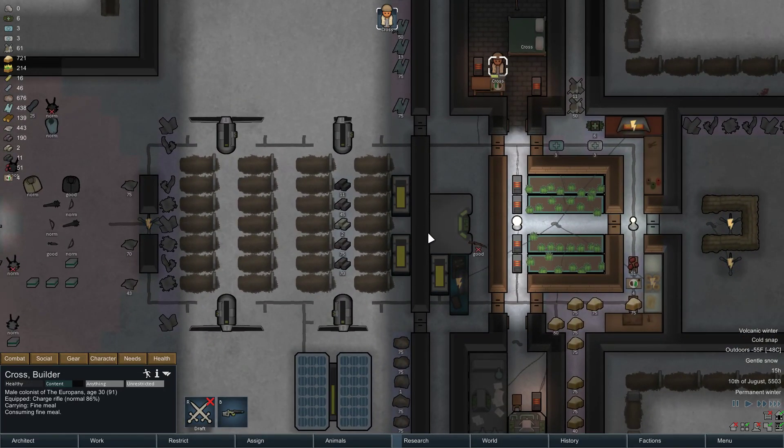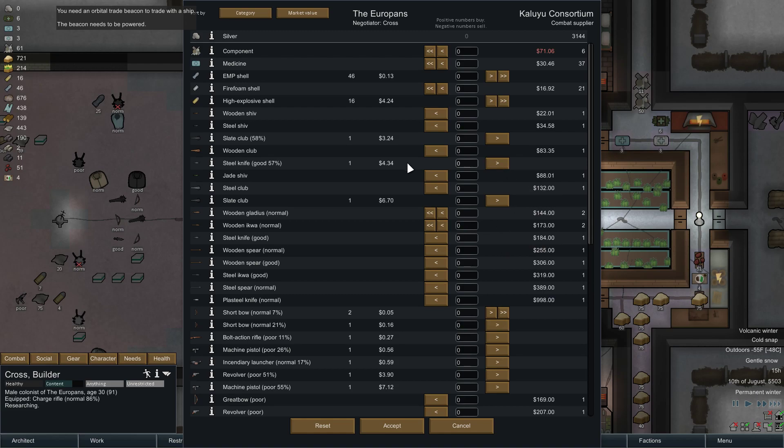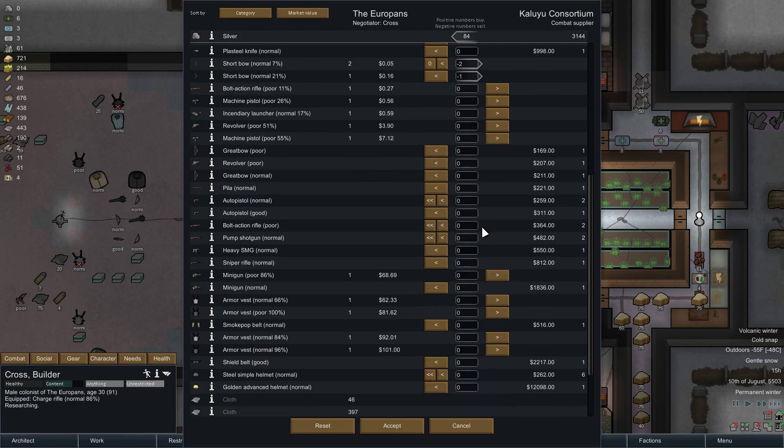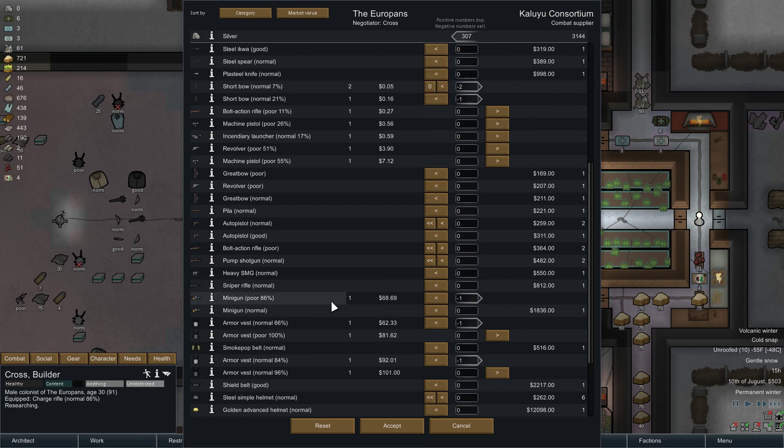Steel knife I'll keep, slate club I'll sell, high explosive shells I'll sell. EMP shells — wow, they don't sell for very much. Slate club gone, bows gone. These really crappy bolt-actions aren't selling enough for me to bother getting rid of them — I might as well just melt them down into steel. Some of these, however, are worth selling and I'm going to sell all but two. They don't really have any clothing for me, they have helmets. I have a pretty decent amount of silver, or materials I could sell into silver.